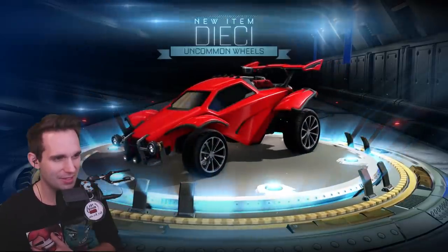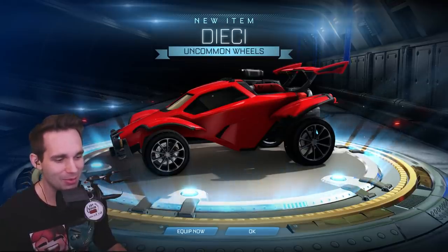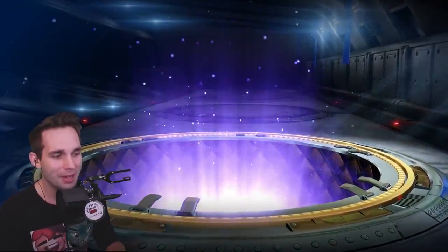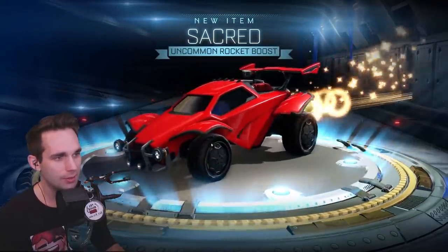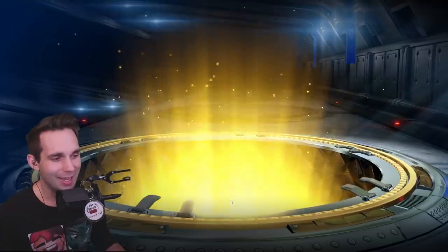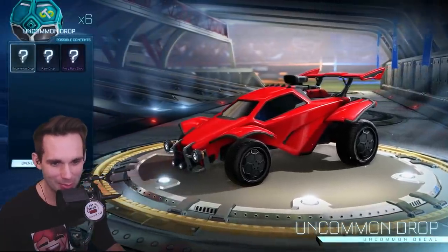Is that what uncommon looks like? I am really mad these aren't painted. Aren't the black ones of these like some of the most valuable wheels in the game? The pain. The uncommon animation actually looks pretty cool here. Sacred uncommon rocket boosts — I don't even know if I've got that, to be honest. I have so many items at this point I don't even know what I've got. Three uncommons in a row and a player banner — an uncommon player banner is like the most disrespect you could get.